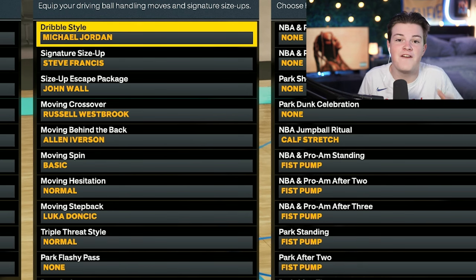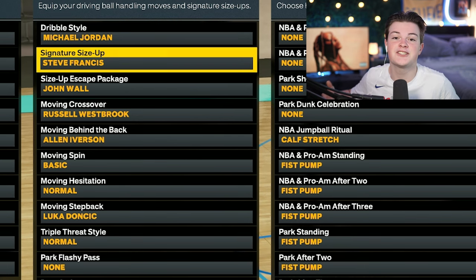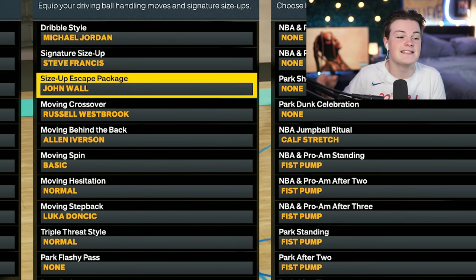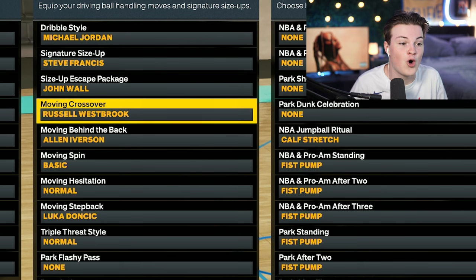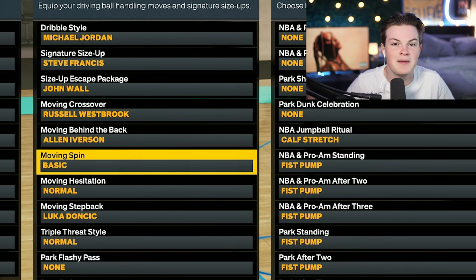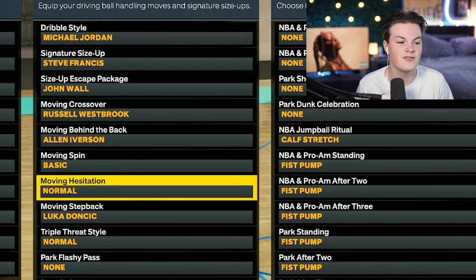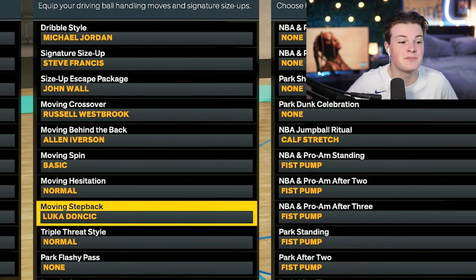For playmaking and dribbling animations, my dribble style is Michael Jordan — the fastest dribble style in the entire game. For signature size-up I use Steve Francis, size-up escape package is John Wall which gives you a LeBron-like step back with great space every time. Moving crossover is Russell Westbrook — one of the most OP moves in the game. Behind the back is Allen Iverson, moving spin is basic so you can do all spin back animations, hesitation is normal, and moving step back is Luka Doncic — easily the best in the game, especially paired with the basic spin.